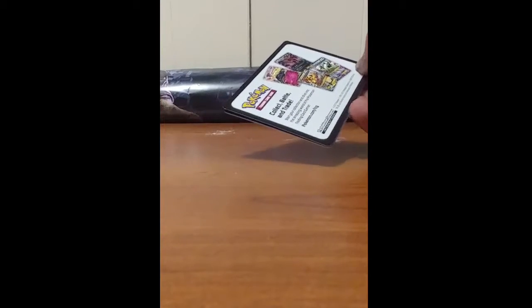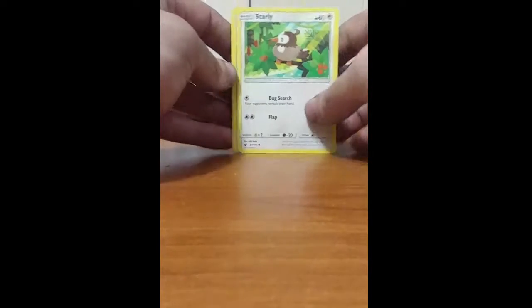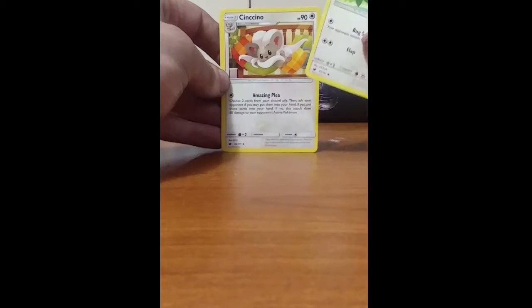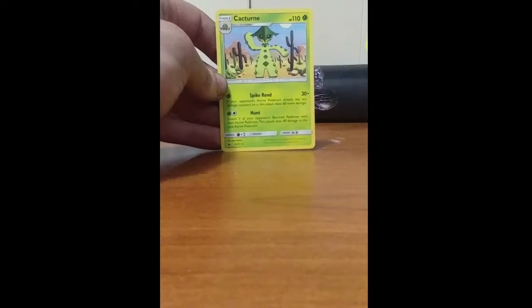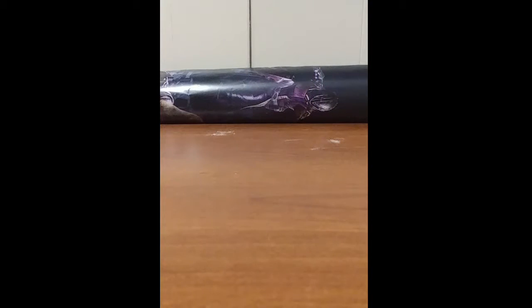I got a treasure chest down here somewhere — there it is. Starting off, we got a Starley, a Tintino, and a Cacturne. Non-holo rare.